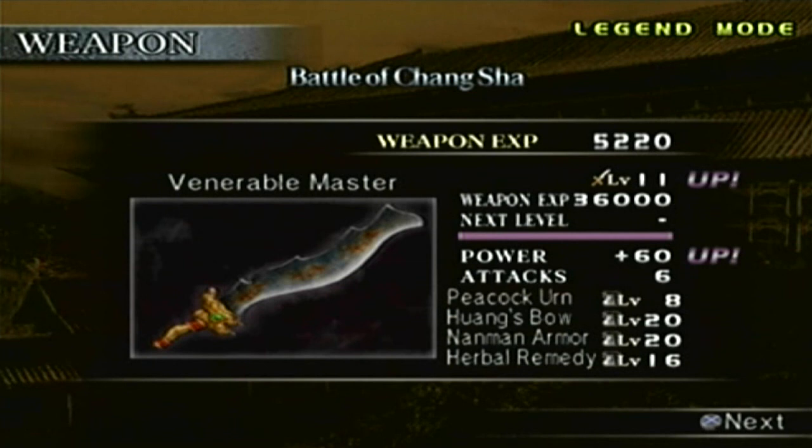Just like any other Level 11 weapon, the attack power is plus 60. The four items equipped to this weapon are: the Peacock Urn — additional health at level 8; Huang's Bow — obviously — with additional bow attack at level 20; Namon Armor — bow defense at level 20; and Herbal Remedy — which gives additional damage to your charge attacks at level 16.